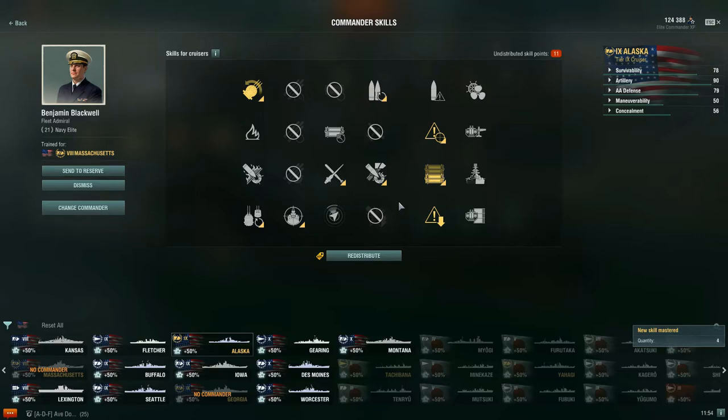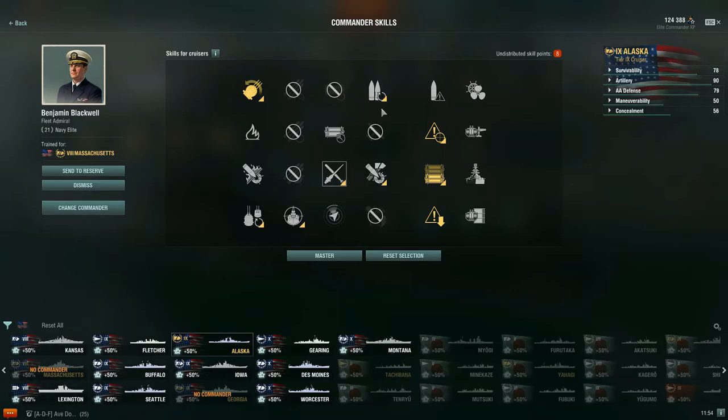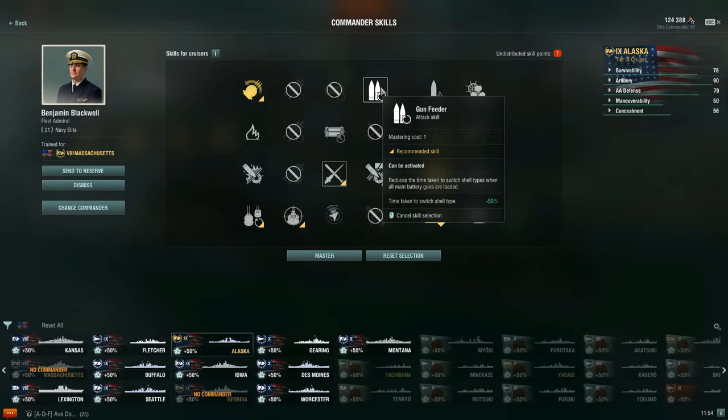For a 13-point commander, I went for Adrenaline Rush. This enhances ship parameters for each 1% of HP lost — main battery reloads faster, secondary battery reloads faster, and continuous AA damage improves. There have been plenty of times where Adrenaline Rush helped me kill the last enemy target. For a 14-point build, I'd then go for Gun Feeder, which reduces the time taken to switch between shell types by 50%. You're often switching between HE and AP on the Alaska, so this is really a must-have.